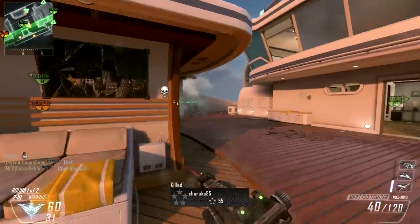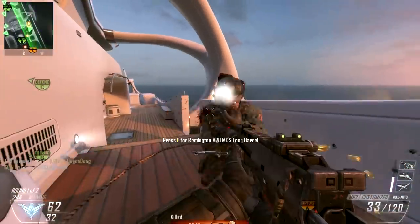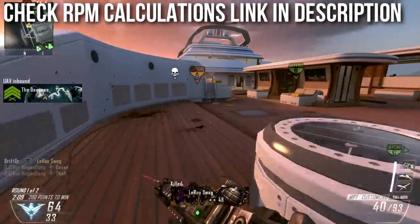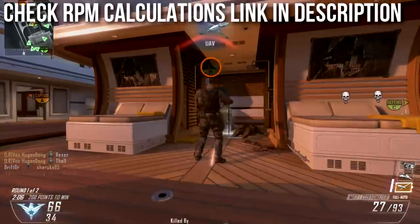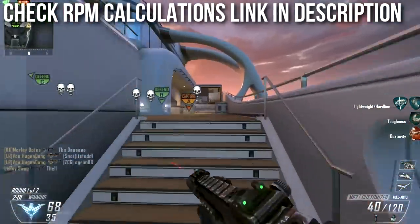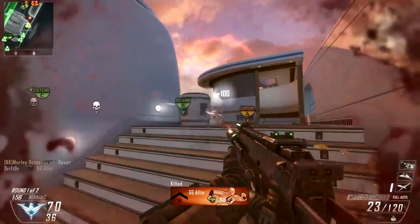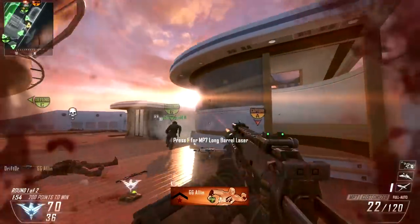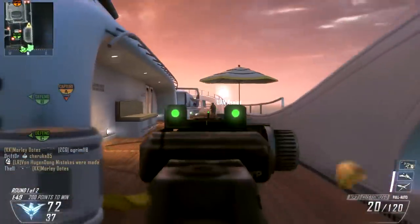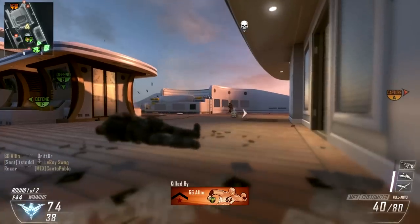I know this is a lot to take in, so I put my RPM calculations on a Google document where you can view the calculations and see the game's rate of fire depending on what FPS you're running — that link is in the description. I also linked to the Den Kirsten forum post where most of this information comes from, so you can see the source and how I did the calculations. Using these, you can compare your PC's rate of fire and try to find an optimal level.